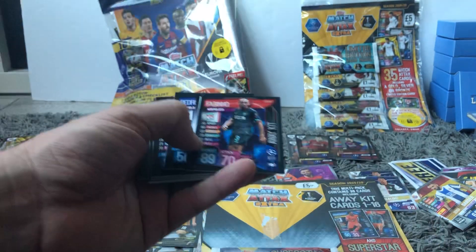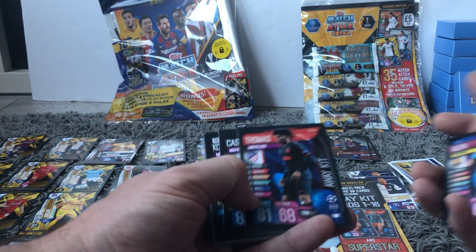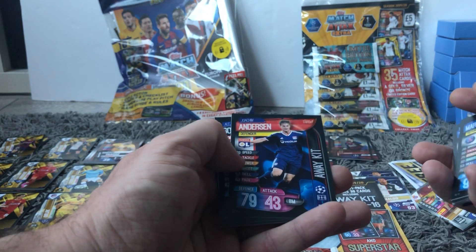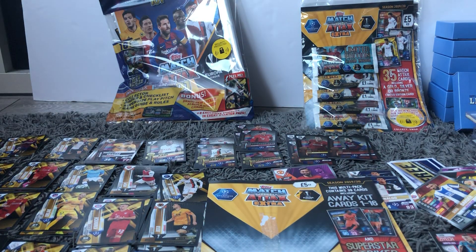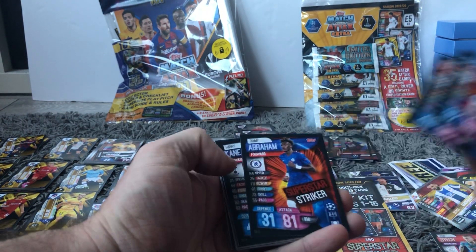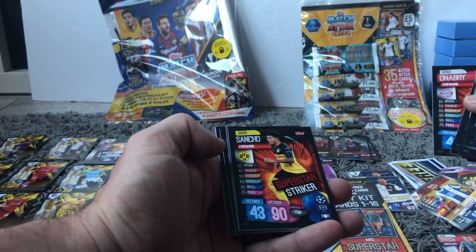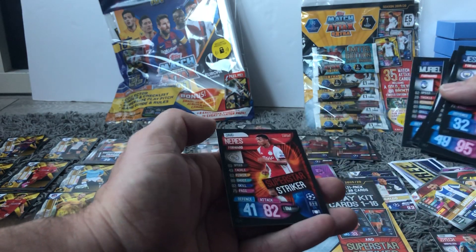Away kit cards: Walker, Fabinho, Pedro, Sissoko, Albert Thomas, Casemiro, Condogbia, Nabri, Hazard, Canate, Mertens, Marquinhos, Anderson, Gomez, and Zajac. The Superstar Striker cards in here: Jesus, Salah, Abraham, Kane, Dembele, Morata, Bale, Gomez, Nabri again, Sancho, Paulson, Milik, Icardi, Depay, Mireille, and Neres.